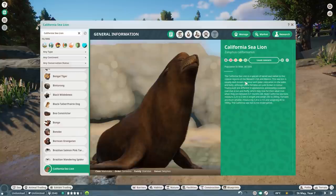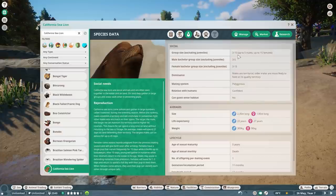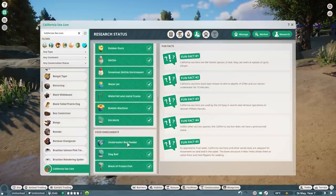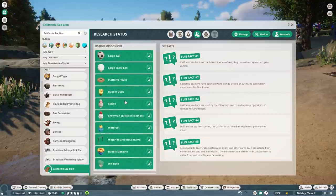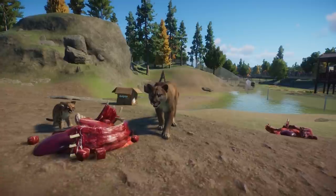The California Sea Lion is Least Concern. You can find them in the USA, Mexico, Guatemala, El Salvador, Honduras, Nicaragua, and Costa Rica. Their biomes are aquatic and temperate. Species data: three to fifteen adults, up to five males and up to fifteen females, mostly one pup per offspring, and average difficulty to reproduce in captivity. For enrichment, they can use the underwater box feeder, dog ball, frozen fish, and also the waterfall and metal frame. They do not have an interspecies enrichment bonus.